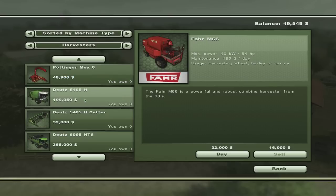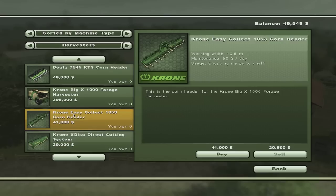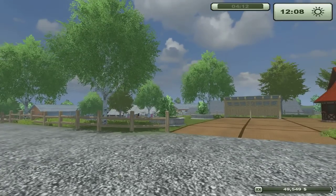Just this machine that we're going to use and the header that goes with it — that's $430-something thousand dollars, not including any of the other equipment that it takes to get started. So it's actually going to take quite a bit more harvesting of the fields we already have. Let's go ahead and start doing that.